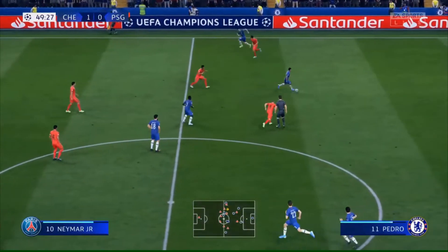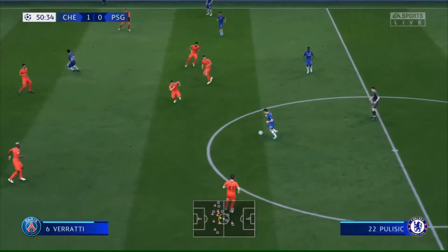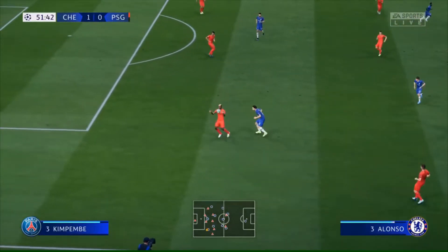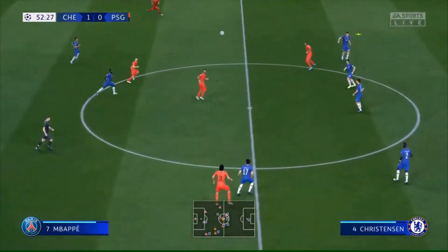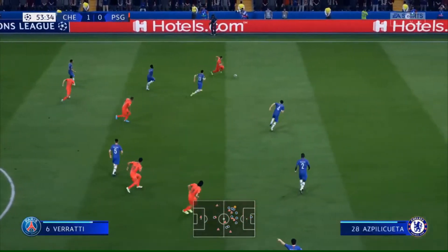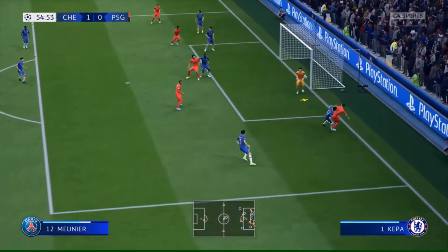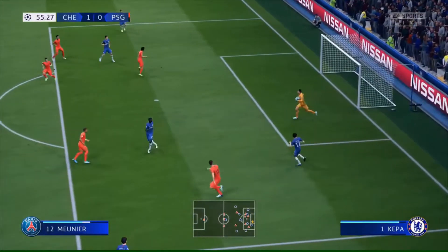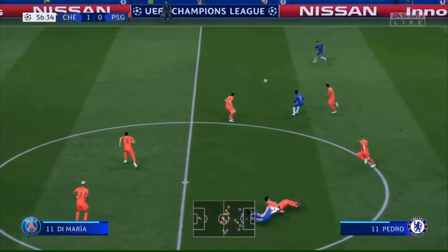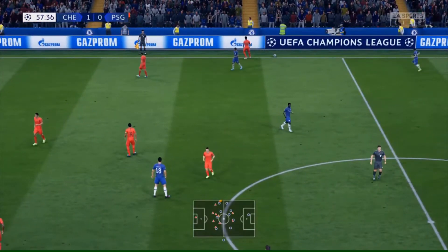This is Pedro — Jorginho, Pulisic. Pulisic now — a tremendous vision. Possession and patience the watchwords. Mbappe with it, Verratti — crossing opportunity. Millier, not a very complicated catch for the keeper. Here's Pedro, and after that fantastic effort it's gone out for a throw-in.